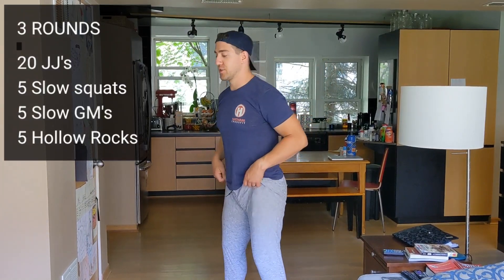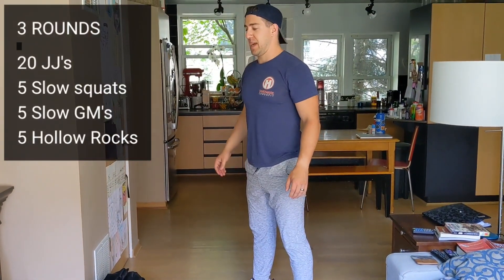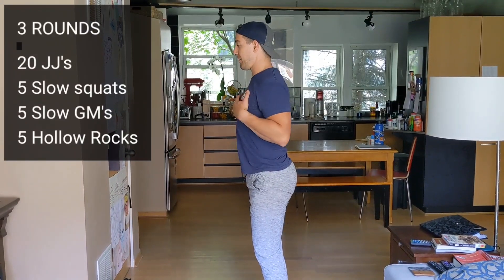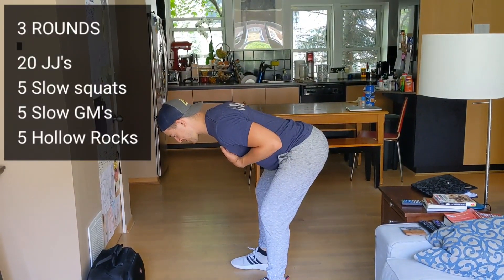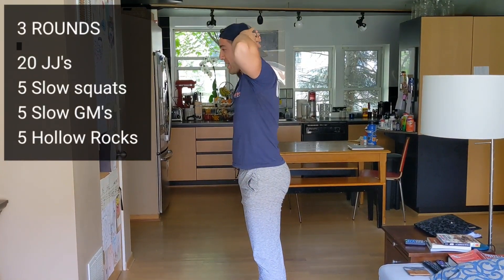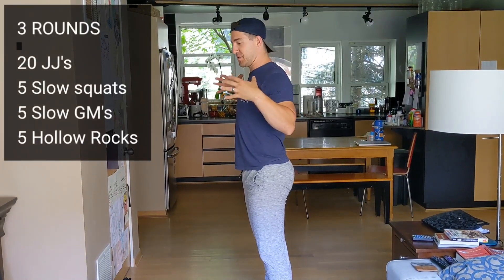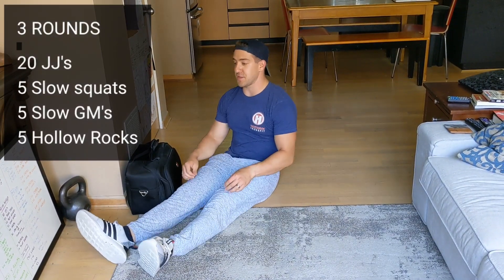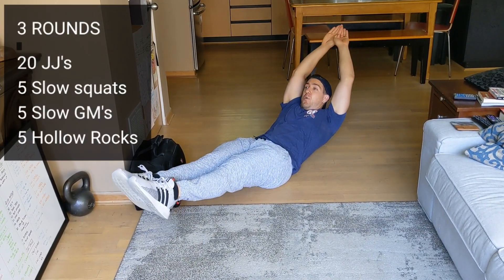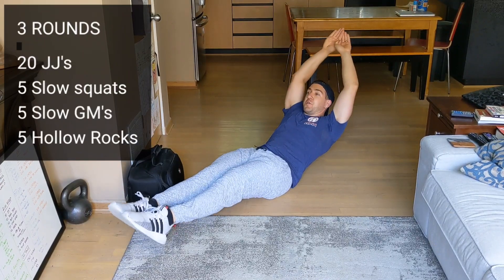Five slow squats, because we have a lot of squatting today — it's leg day. Then five slow good mornings: you can either puff that chest up and squeeze your butt, or go the other direction. If you struggle with the upper back, be careful not to round over. Squeeze those back muscles. Then five hollow rocks — get into a hollow position and go one, two, three, four, five. If you stop and hold still, that's bonus points. Three rounds of that combination.